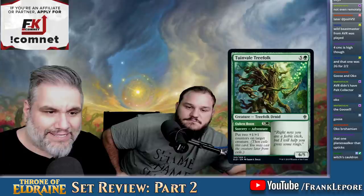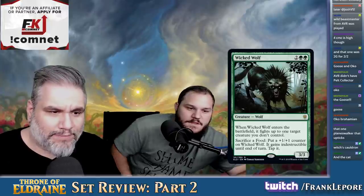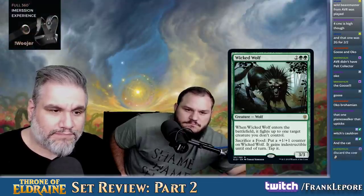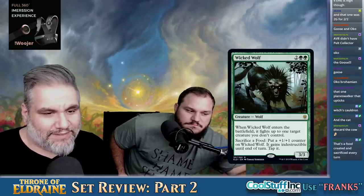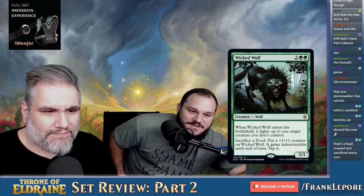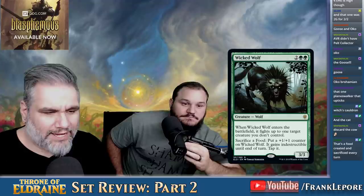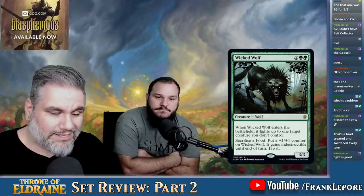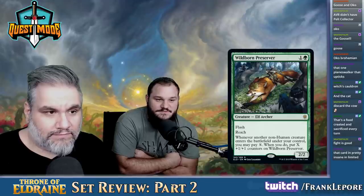Unwell Tree Folk — six mana for a 6-5. Put two counters on a creature. Wicked Wolf — four mana for a 3-3. When it enters the battlefield, it fights up to one creature you don't control. Sacrifice a food in response to the trigger — put a +1/+1 counter on it and it gains indestructible until end of turn. Making it a 4-4 that fights is really good. I don't like this card — there are better four-drops. Ones with Vigilance, Deathtouch, Haste. Questing Beast.